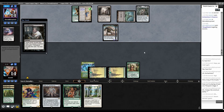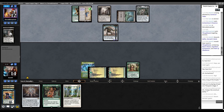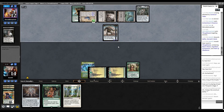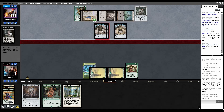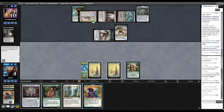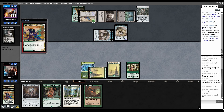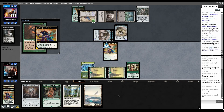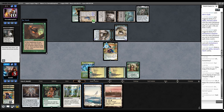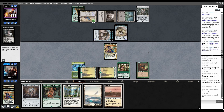Enchantress's Presence, Thoughtseize in response - they could take Rip but they took Sythis. They make another Construct, we take 10. Play Sythis, draw a card, Miri's Guile. Draw two cards. We need to draw a removal spell - that's not a removal spell. We're dead - we block and we're still dead.